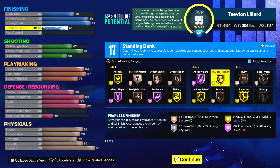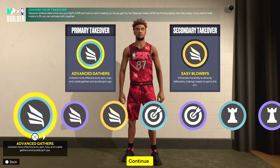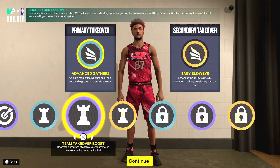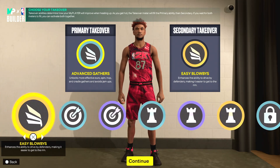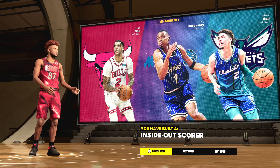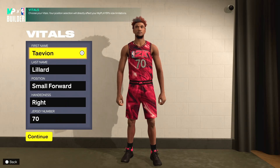Finishing badges: limitless, take-off, area wizard, and finisher. For the takeover you can get slashing, but you can also get lockdown, playmaking, and sharpshooting — and boom, you have a built inside-out scorer just like every other 6'9 demigod build. The next slasher build is a 6'10 small forward — one of the best slasher builds in the game because small forwards can get a lot of attributes equipped.